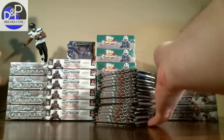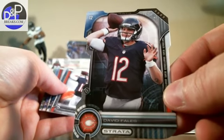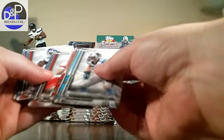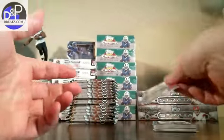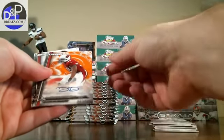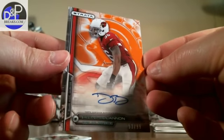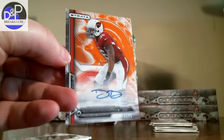Box number four, here we go. Base, base — we got a die-cut of David Fails, plus a base card of Fails. There's a yellow background: Marion Grice, Chargers. Orange autograph out of 99 — that is Dion Buchanan of the Cardinals. Pretty sharp card, 53 of 99.